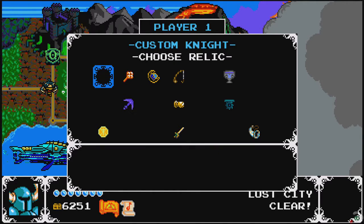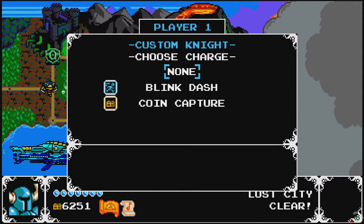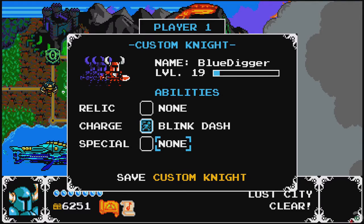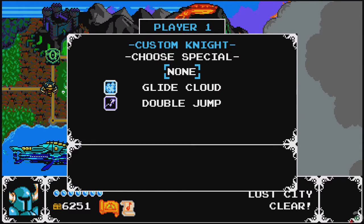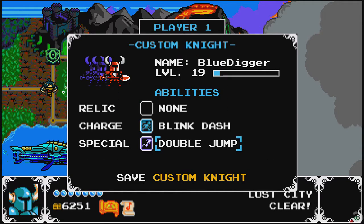There's a little menu where you can choose your relic before you go in — those are the items we've been using, which you can also change at any time in the level. But there are these other customizations too. There's a charge attack — you hold your attack and then you dash through danger without taking damage, like a blink in pretty much any other game. And then there's a special: you hold jump and you get a cloud that you can glide with, or you can just get a double jump — nimbus sounds pretty great.